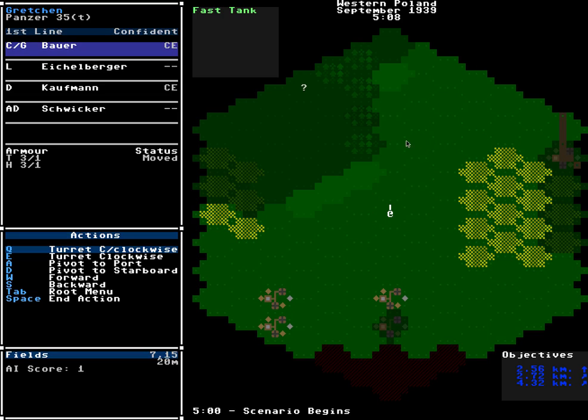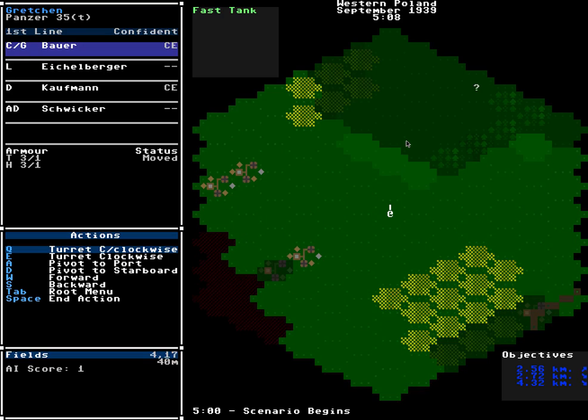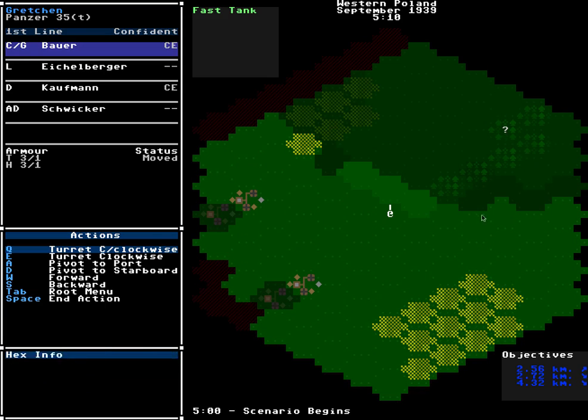Let's be a little reckless and get a little closer to this unknown unit. They've moved into the woods, so I'm going to go one more hex forward. Map hexes also have height — the level we're on right here is 20 meters, while this area is 40 meters. Because this part of the map is higher, I can only see one hex ahead; I can't see beyond the crest of the hill until I actually go up it.